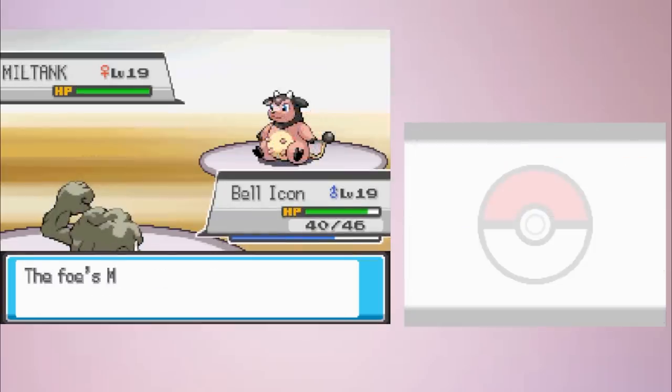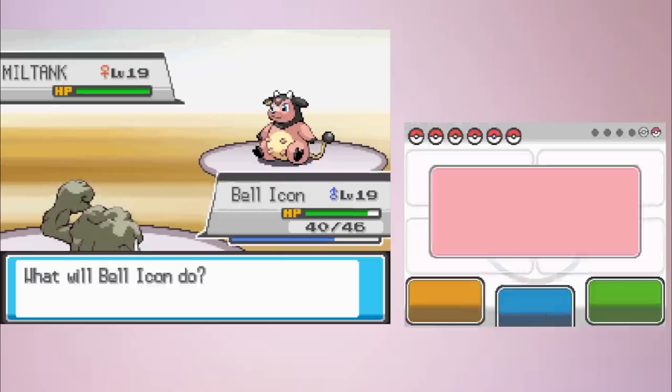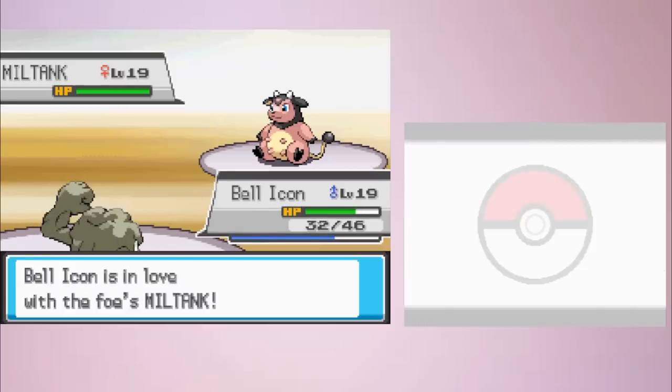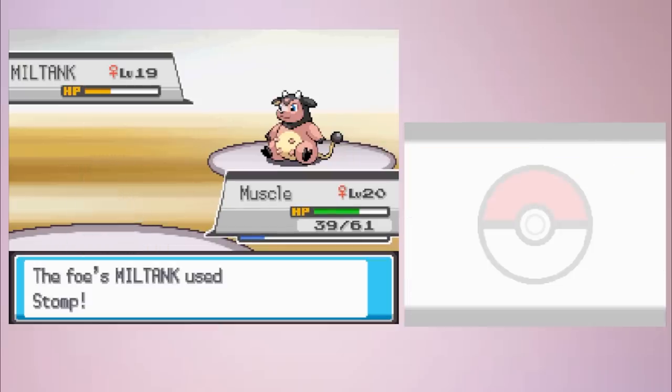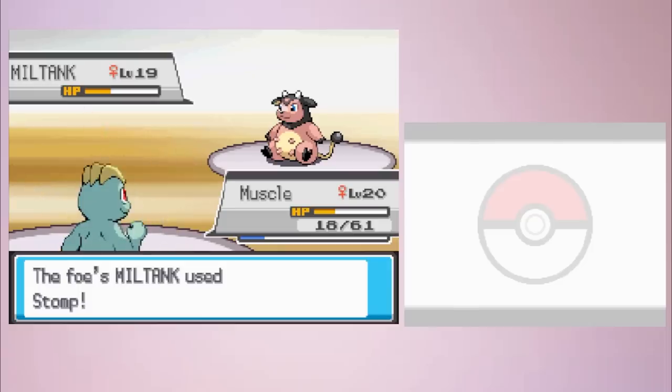There are Rock types that can take on Miltank, but they can be inconsistent due to Stomp flinches and Miltank's ability to heal off damage with Milk Drink. Male Onix and Geodude especially have issues because of Attract. You can also try to trade a Drowzee for a Machop in the department store — it is guaranteed to be female — but it's not completely reliable because of Stomp.